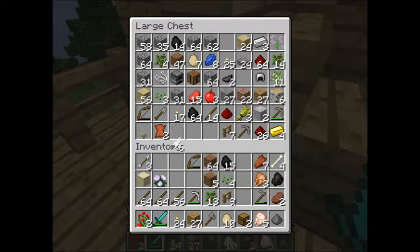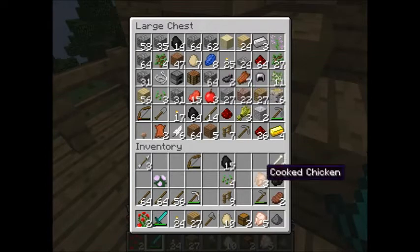So you put a pressure plate right next to the dispenser. Whenever you're hungry, you just stand on the pressure plate and the dispenser dispenses food. It's the most brilliant idea in the whole of the universe of mankind. Rotting flesh — we'll store that for later. You can eat it, but it'll poison you.